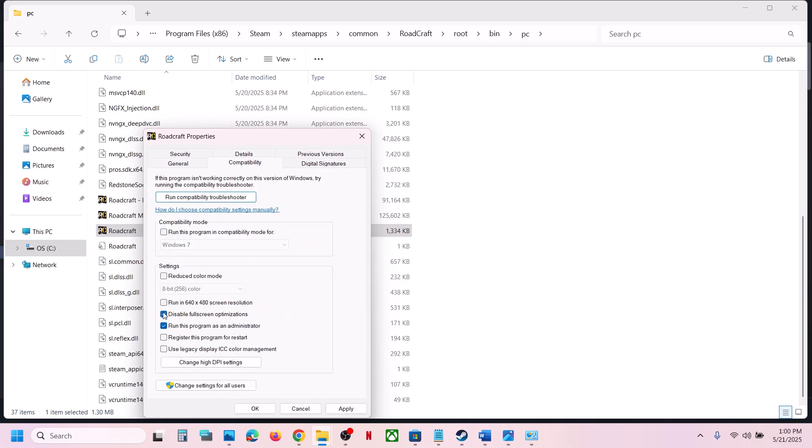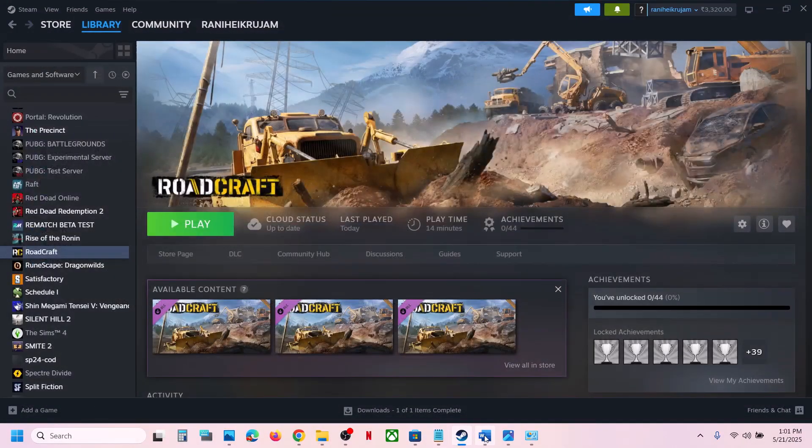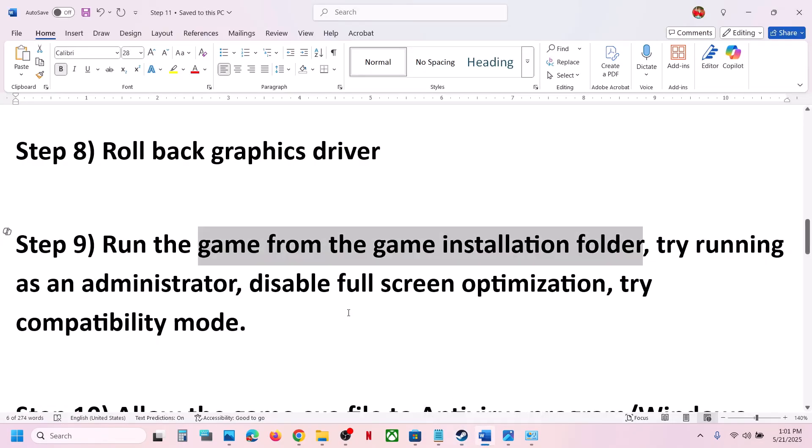If after checking all those boxes it is still not working, you can uncheck all those boxes, hit Apply, click OK, and follow the next step.